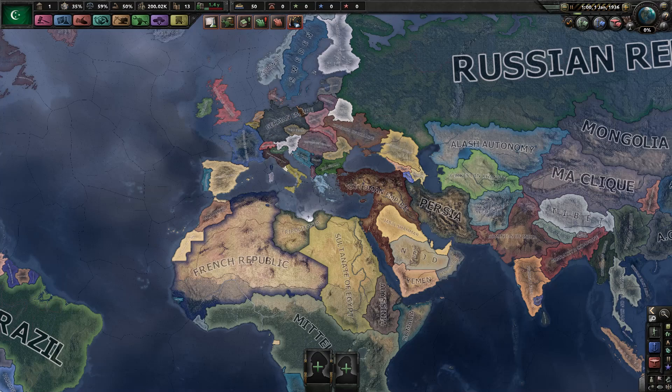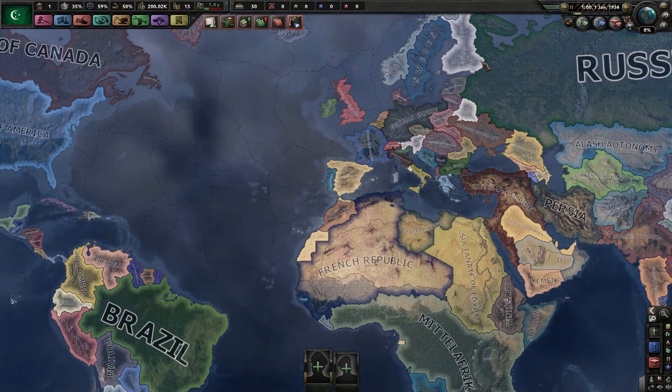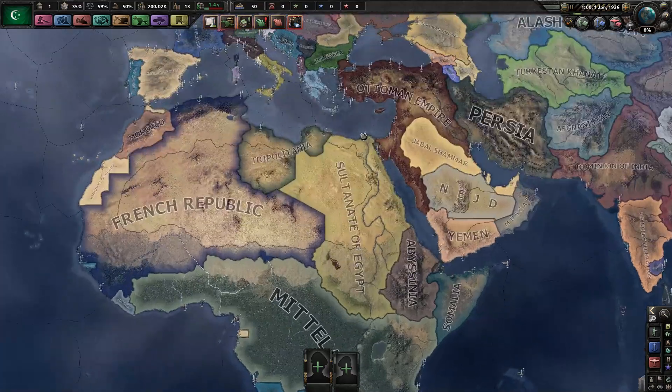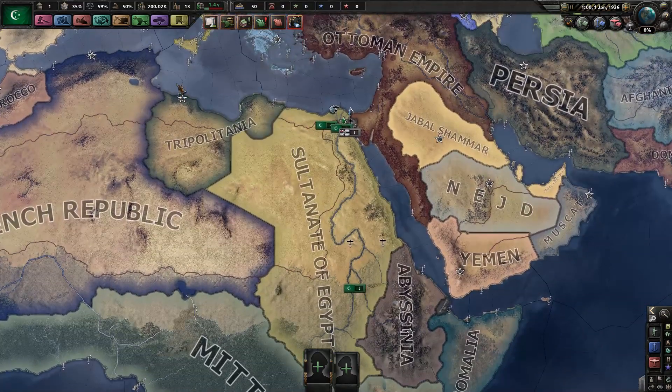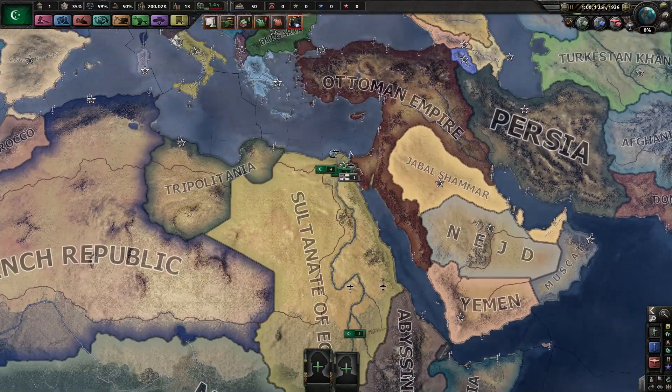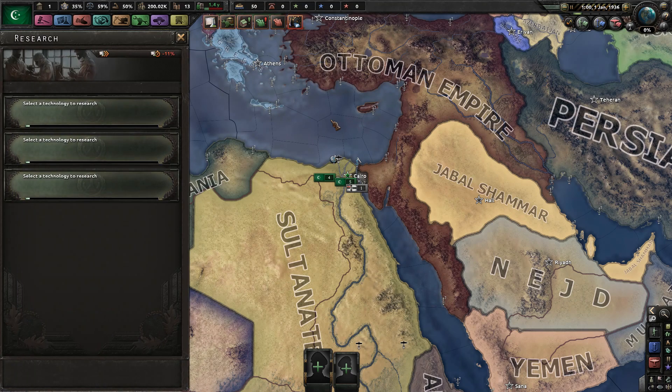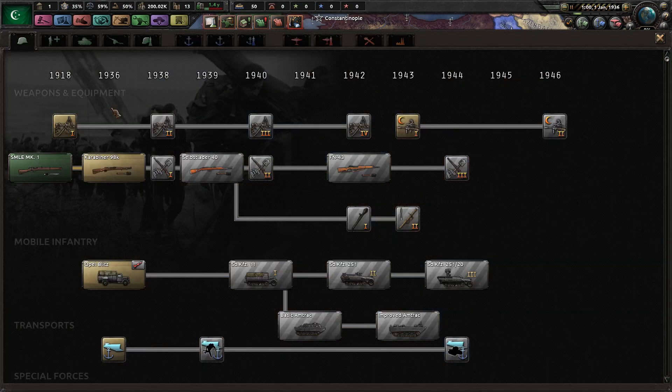Maybe we'll find ourselves allying up with the Germans or the Russians — not too sure yet. Pretty sure one way or the other, we are going to hate everything that is British. We are obviously playing with the Man the Guns expansion of the game, so naval warfare is going to be completely different. There is a lot about Kaiserreich that has changed since the last time I played, so I might miss a few things, but if people want to leave me some comments down below, I am open to reading their suggestions.